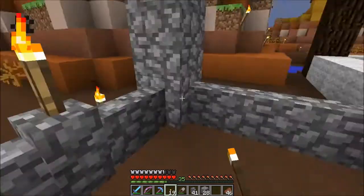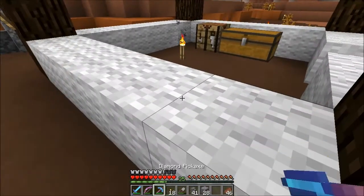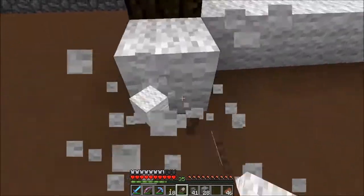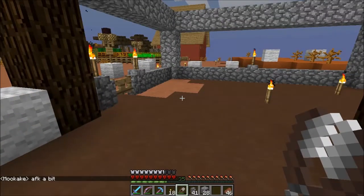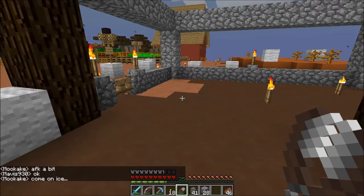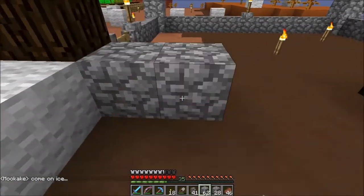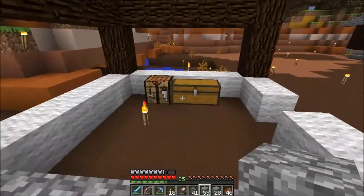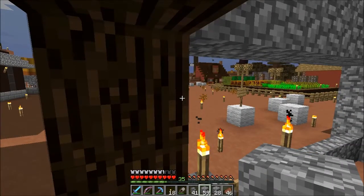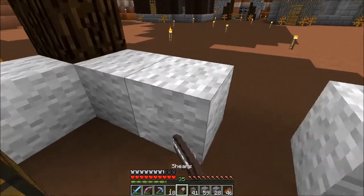We'll do one torch there and one there, and one on the inside. I'll probably put some sort of door here to get out — or a fence — or a trapdoor, a big trapdoor, yeah. I like that kind of door and I feel like that would be appropriate there too, to be able to go in and out.